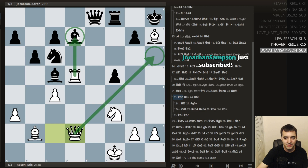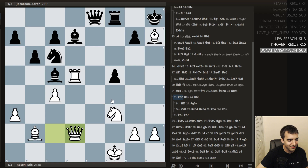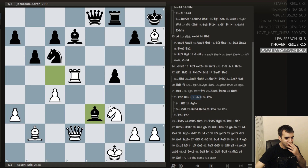So I showed the idea of queen h6, attacking the bishop. I was calculating this really fascinating line involving bishop e3. I really wanted to go into this, but I had no idea what was going on and thought it might just be losing for me. Bishop e3, rook takes d7, bishop takes d2, rook takes g7 — I'm down a queen for a bishop. But it looks so fun.